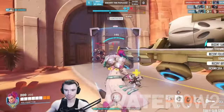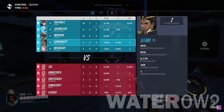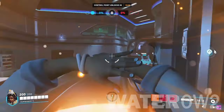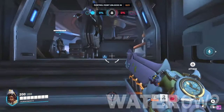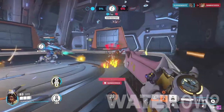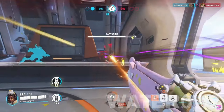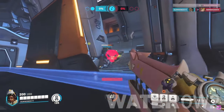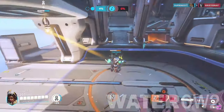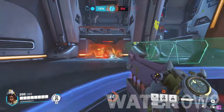Illari Counters. Illari counters need to be strong, since she is a mostly DPS healer. Orisa, Zarya, and D.Va come to mind for tanks to whittle down her health and catch her fast with high mobility. Hitscans and flankers like Cassidy and Genji do a great job of countering her just in case she's hanging behind enemy lines.